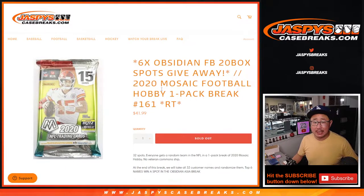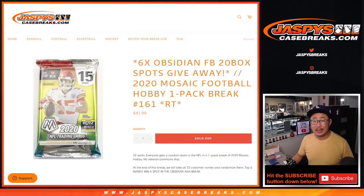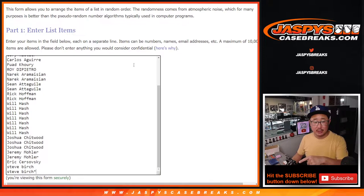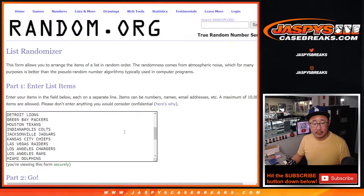Hi everyone, Joe for JaspiesCaseBreaks.com coming at you with a 2020 Panini Mosaic Football Hobby Pack, random team break number 161, giving away six of those Obsidian Football spots. Big thanks to this group for making this happen. There are the teams right here.